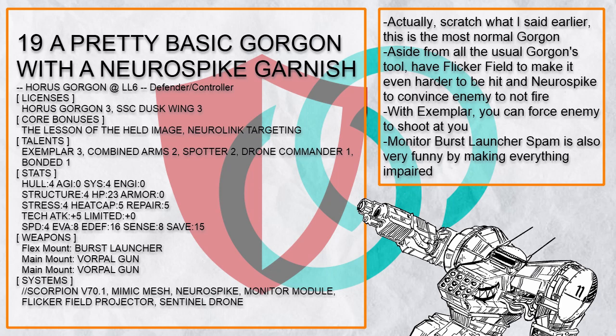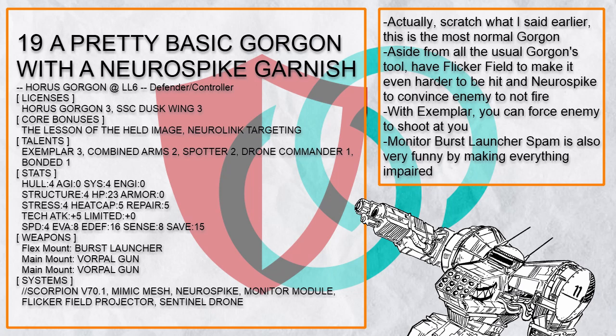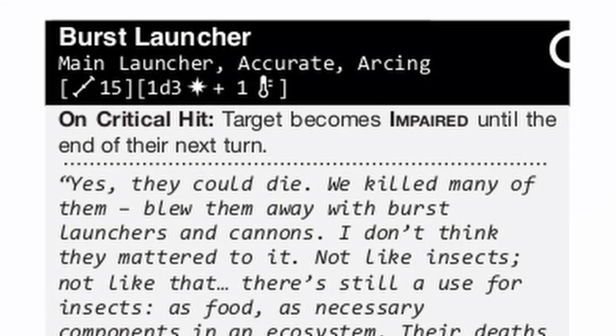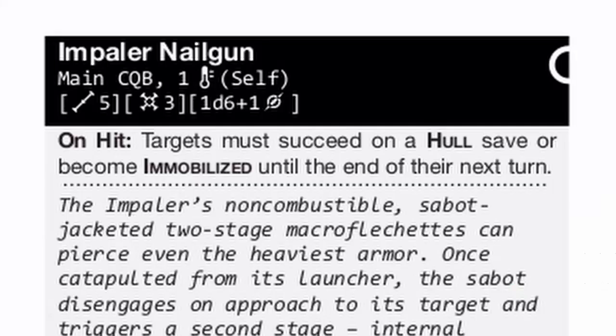"A Pretty Basic Gorgon with a Neuro Spike Garnish" is a Gorgon that surprisingly doesn't have a gimmick. It has Scorpion, Mimic Mesh, Monitor, Sentinel Drone — the usual Gorgon tools to discourage enemies from attacking. But it also has Flicker Field to turn invisible every time it moves, and Neuro Spike to further convince the enemy not to fire. With Exemplar, any enemy that gets too close will be trapped and must face the Gorgon. And with Held Image and Spotter, your allies will never miss their shots. Plus, burst launcher spam with Monitor is going to cook and impair a lot of enemies in a round.